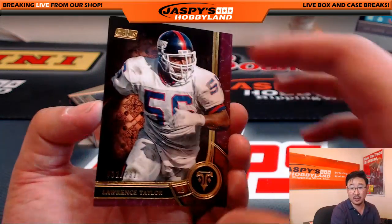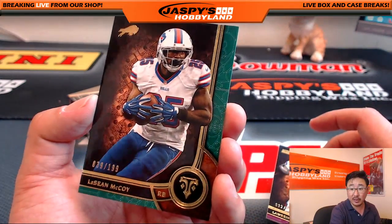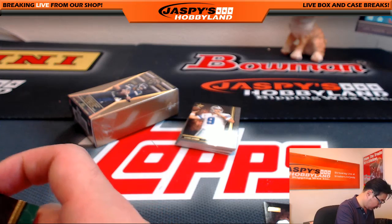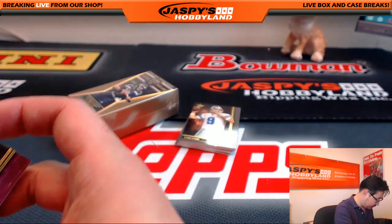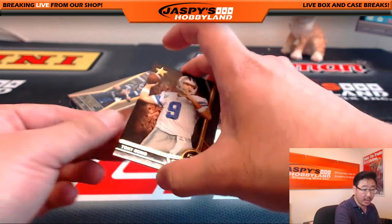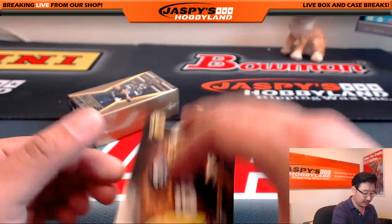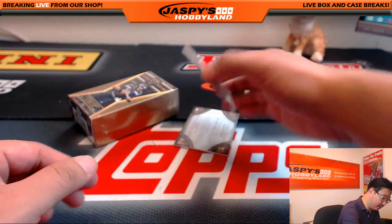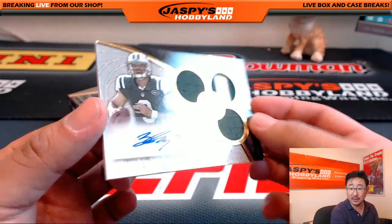There's definitely monster potential in here. 32 out of 232, Lawrence Taylor. And Shady for the Bills, 39 out of 199. A couple base cards in here: Tony Romo, Alfred Morris, and Big Ben Roethlisberger. And there's always a Bryce Petty — two-color triple relic, 30 out of 99, Bryce Petty, the Jets guy.